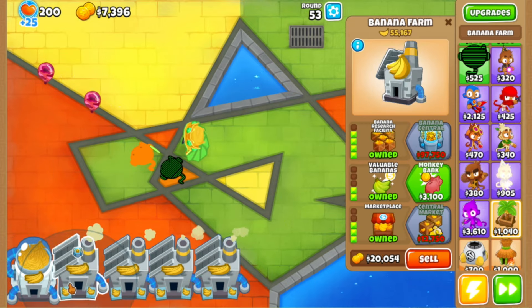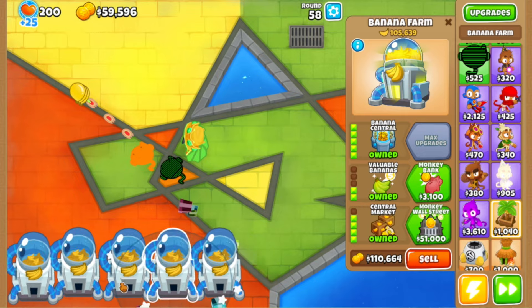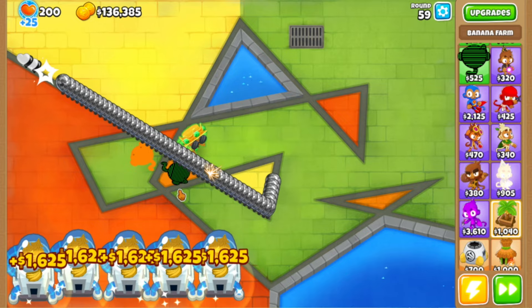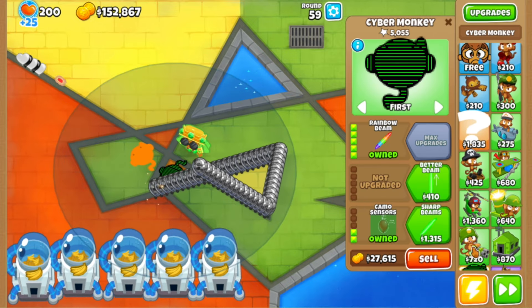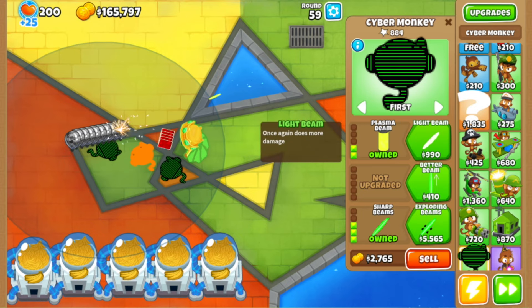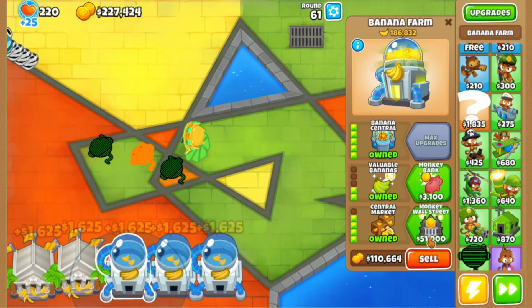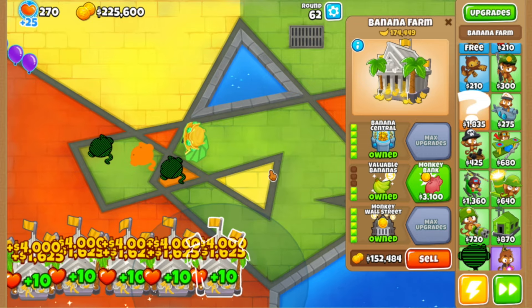Now let's get banana central — there we go, we have it. Let's get banana central on all of these, and also get the bottom path upgrades because they're pretty good. We don't have anything that can pop camo, so let's check the middle path — perfect, that should be enough, and it is. We are making a decent amount of money, more than enough.